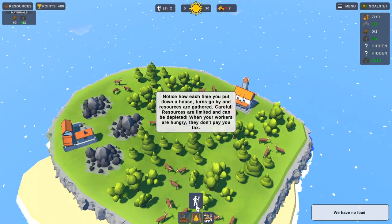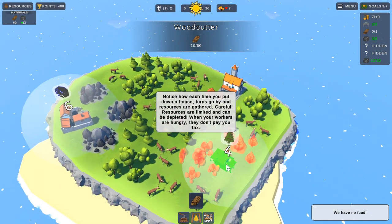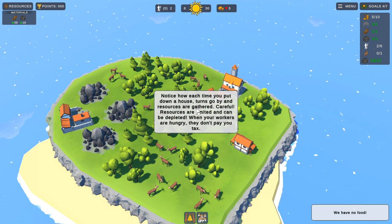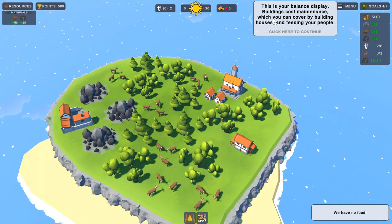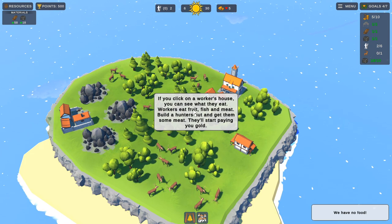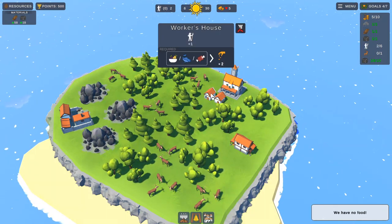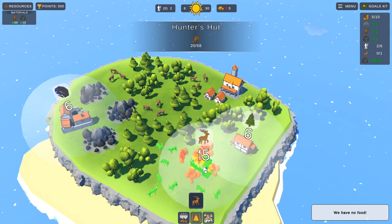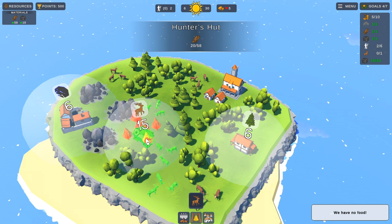So now we've got a workers' house. We need to put a wood gatherer down. Where can I put this to gather the most resources? I only want to lose one set of trees. You have no food. Buildings cost maintenance, which you can cover by building houses and feeding your people. If you click on the workers' house, you can see what they eat - workers eat fish, fruit and meat. Build a hunters' hut and get them hunting meat and they'll start paying you gold. Let's build our hunters' hut.